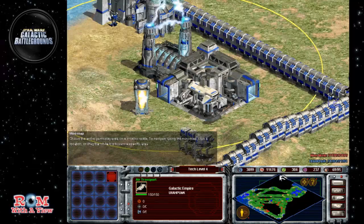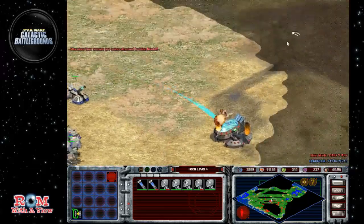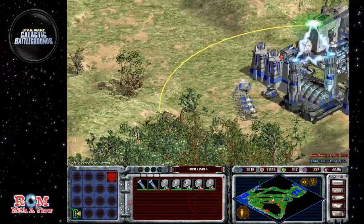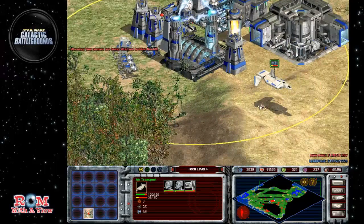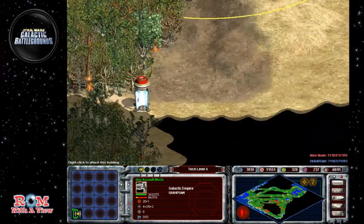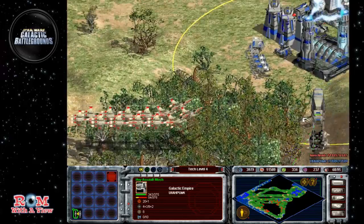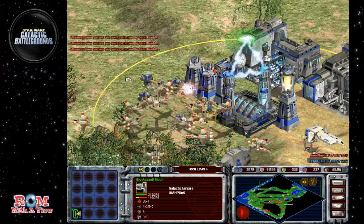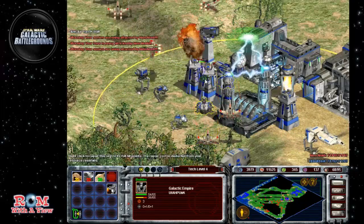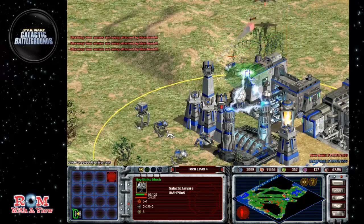Let's go back and check on our cleanup duty. They're getting attacked — they need to get the hell out of there. Send them back. These guys are going to get followed, so let's go ahead and just send them all the way back here as quickly as possible. Take them out. Get some more anti-air turrets here. Don't run out from underneath the cover of the shield generator — if you stay under the protection of the shield generator, you're fine.